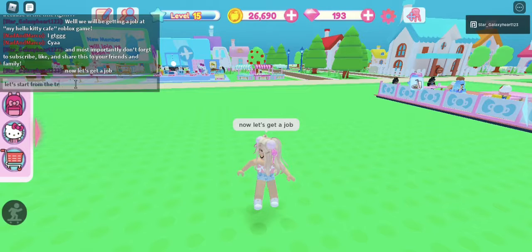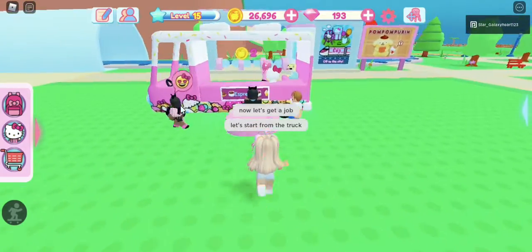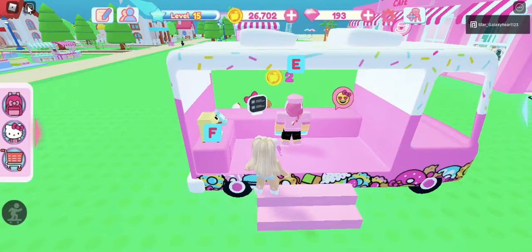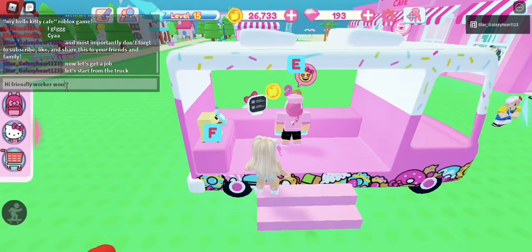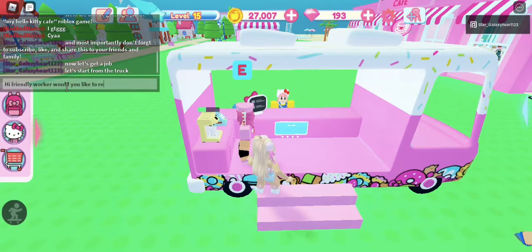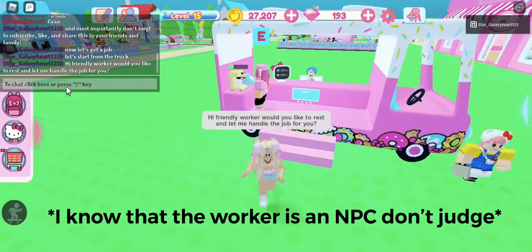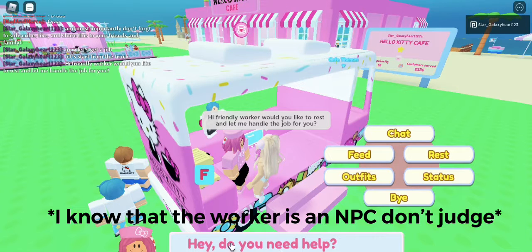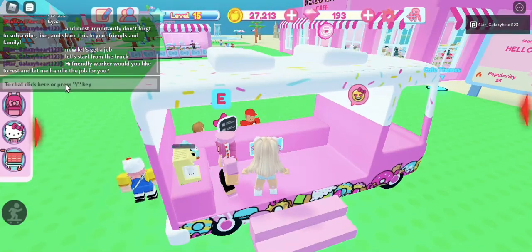Let's start from the coffee truck — the Hello Kitty truck. Looks like someone's already working here. I said: 'Hi, friendly worker, would you like to rest and let me handle the job for you?' I clicked E by accident and the worker said 'Hey, do you need help?' — but no, I'm going to be the one helping. I'll just say bye and now let's click the Hello Kitty button on the side.